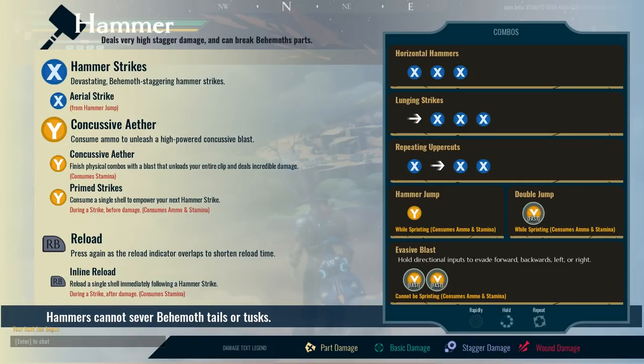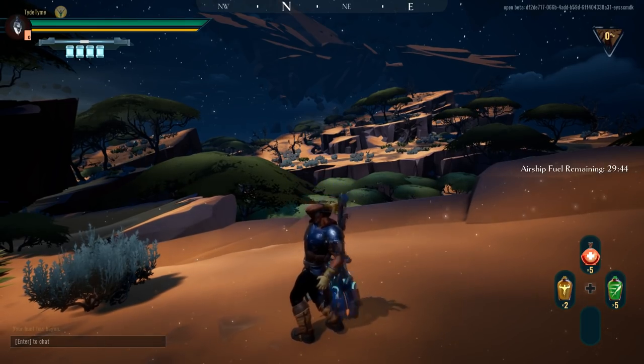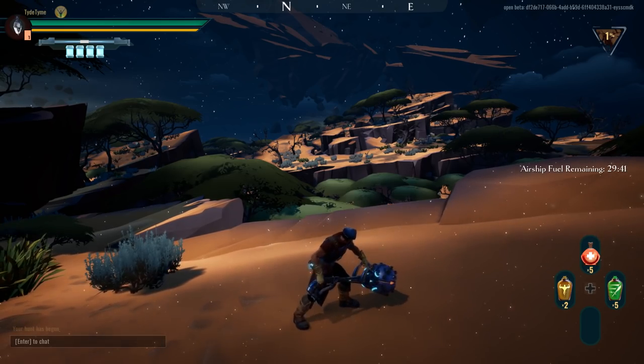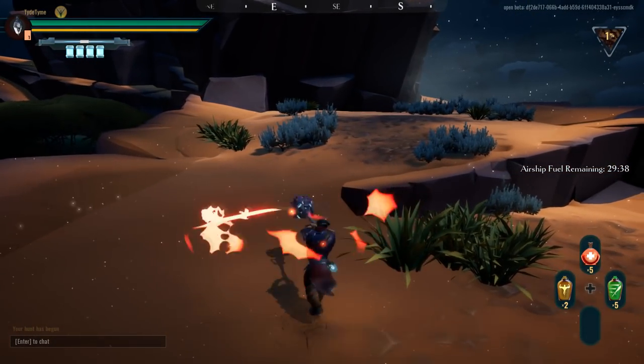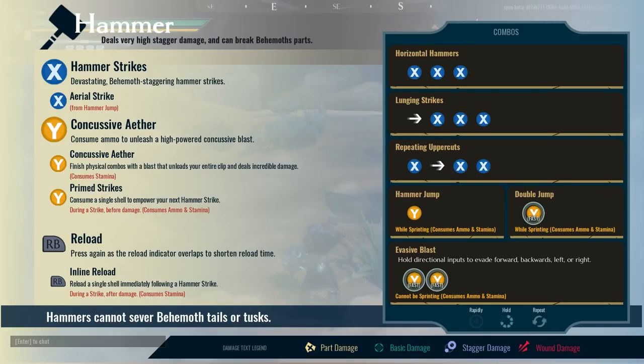Here you'll see the command list for the hammer. We'll take you through this step by step to show you what each combo does. First, we have the basic light attack string. This is a series of horizontal swings. They can hit multiple limbs, but are typically slower and weaker than a more focused vertical attack.